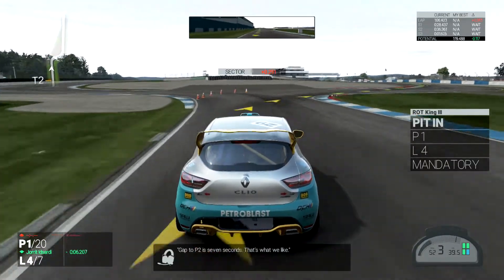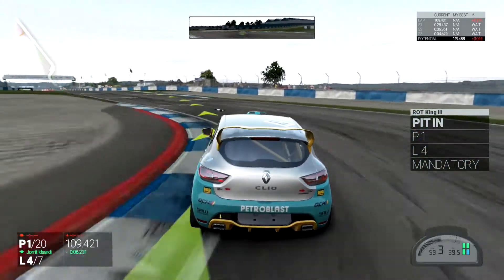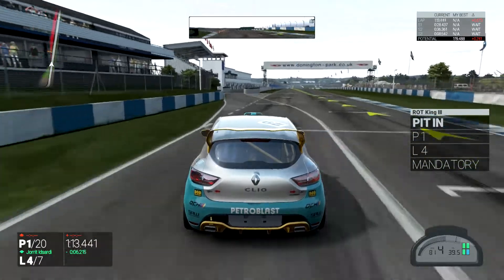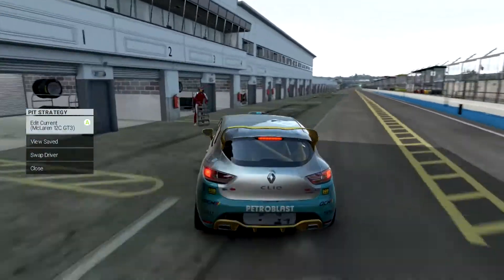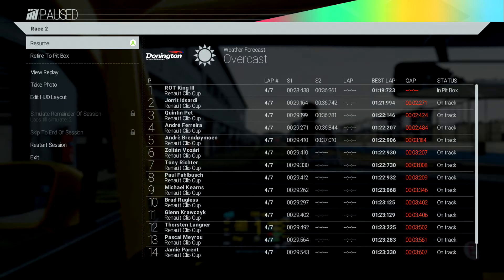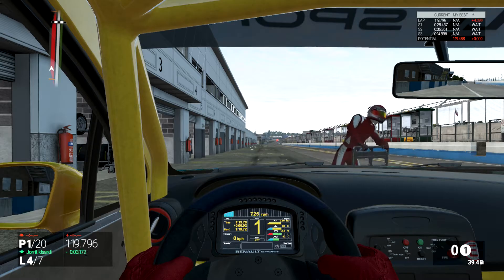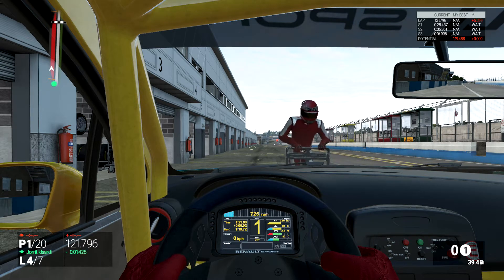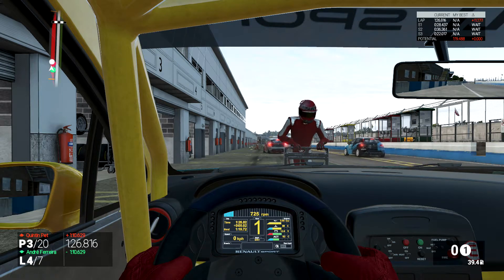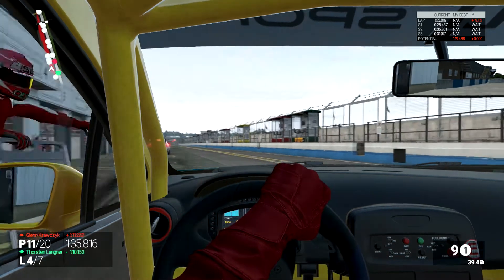Gap to P2 is 7 seconds — that's what we like. Alright, we're going to roll it into the pits this time. We're going to hit start as soon as we get there — there we go. Oh, I did not get to change my pit strategy. Dang it. This could be a really long pit — sounds like we're changing all the tires. We'll see if that car in front of me pulls away first. Nope, I got out there.